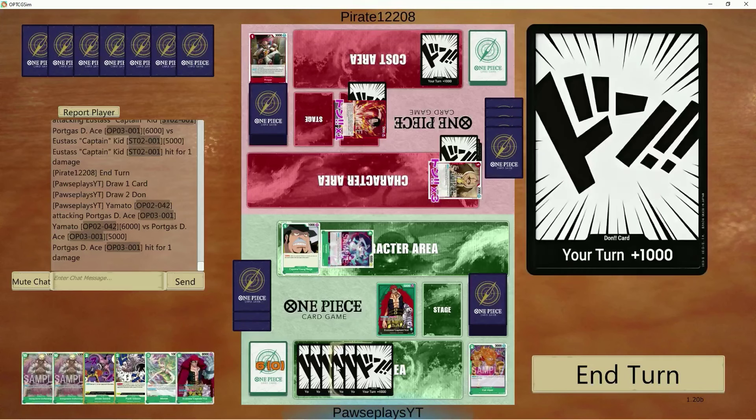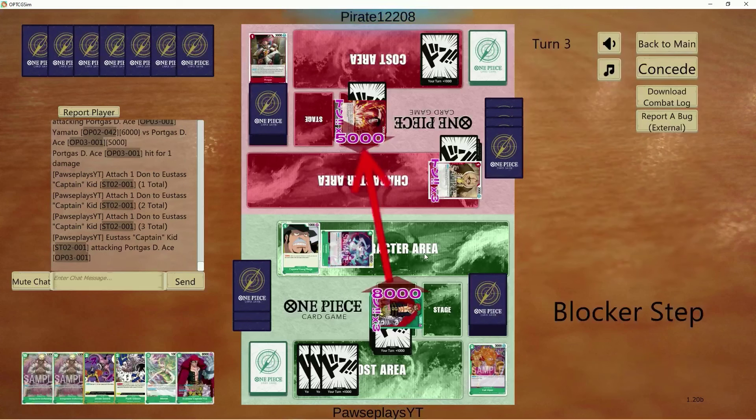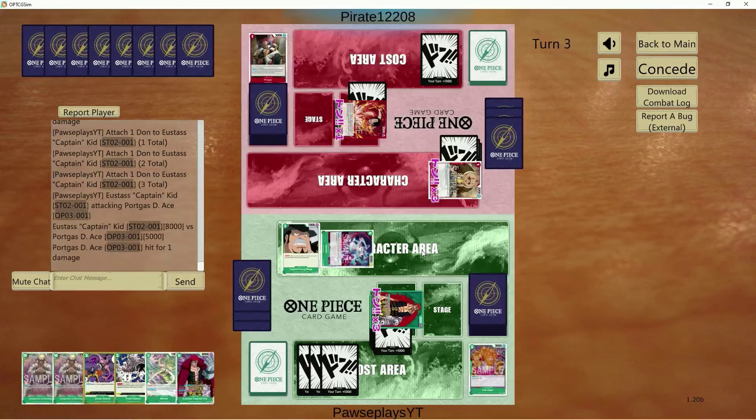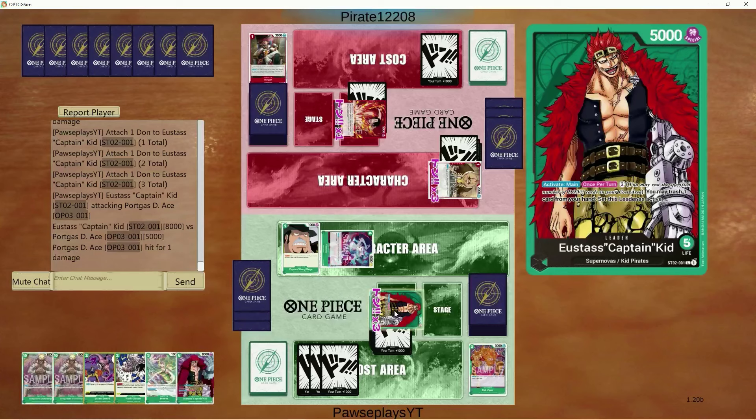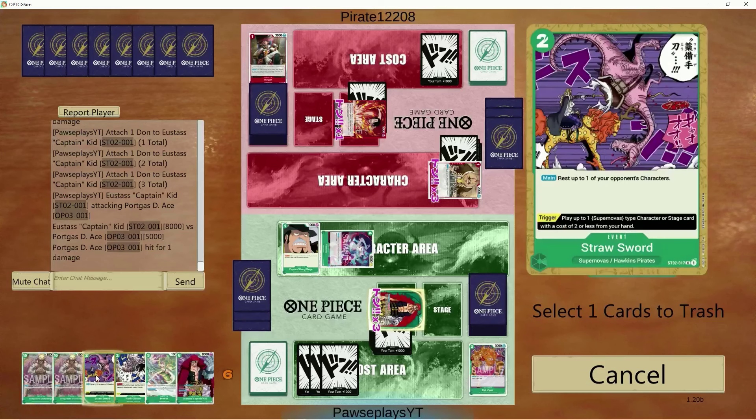One of the cool things about this matchup is the fact that we don't really care too much about the triggers. Considering the triggers in this matchup are generally just going to pop my cards on board, and we don't play too many of them for it to really hurt me that much. Letting Yamato stay on board, even for a turn, is really going to hurt him.